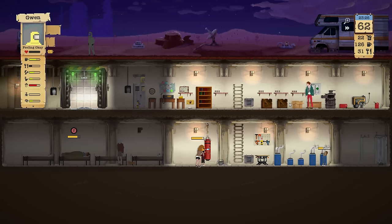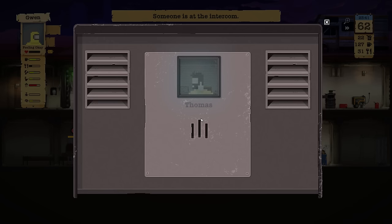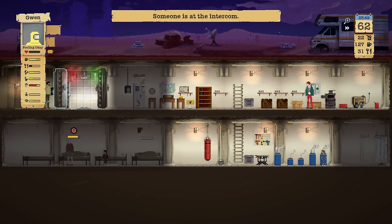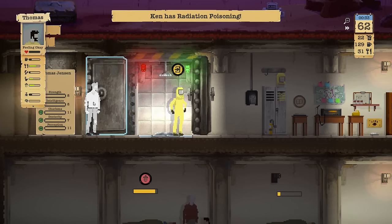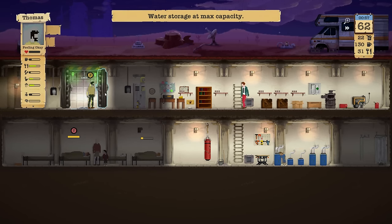That was still a little bit of food, not too much though. Someone is at the intercom — let's respond to Thomas. That's a nice shelter you have there, how about I hop in and join you? Thomas, come join us, just come in. Let's see your stats: 8, 8, 11, 7, 11. Well, you came for a great time.